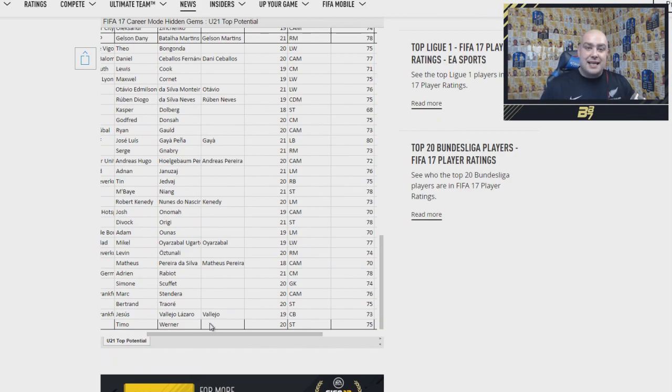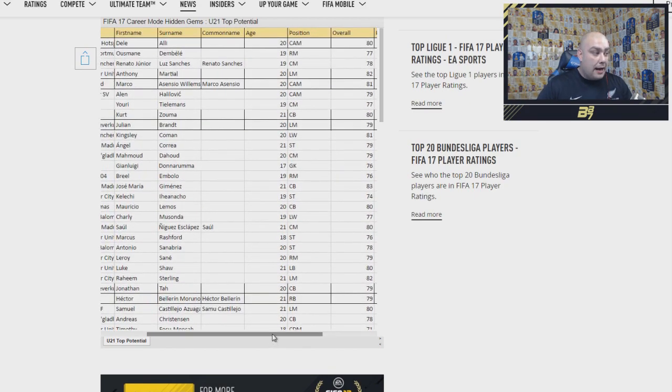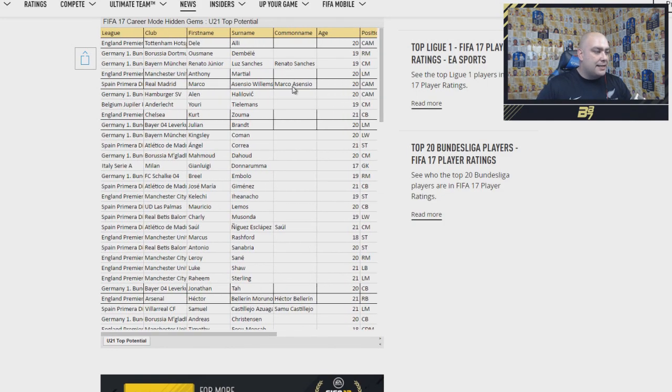If you guys want to dissect this list and take a look at it in depth, I'll leave it in the description so you can check out these potential ratings. There are a lot of decent cards — the top four cards look sick: Martial, Asensio, Renato Sanchez, and Dembele, and obviously Dele Alli for career mode. A nice bunch of cards in there. If you guys enjoyed today's video, please like and subscribe.